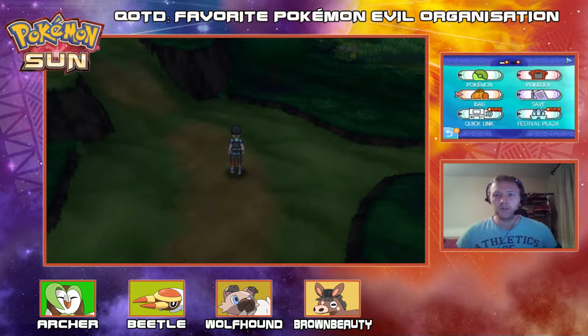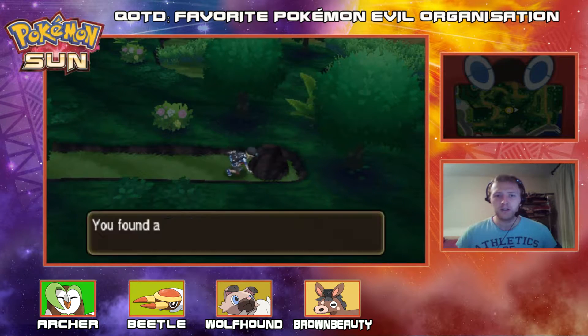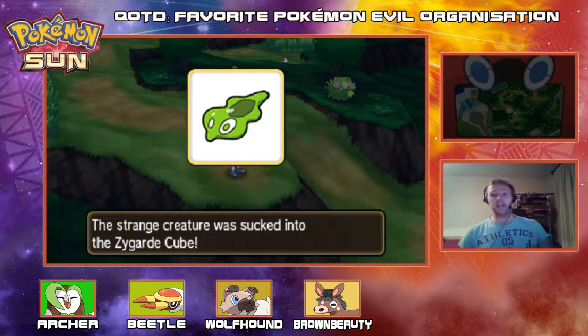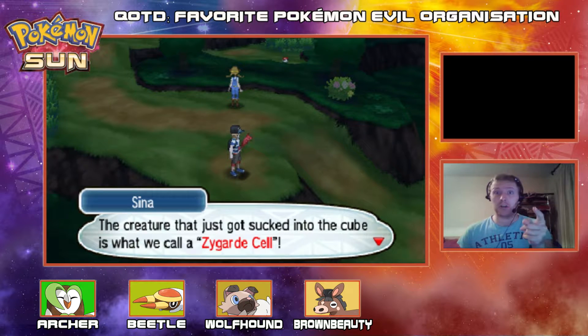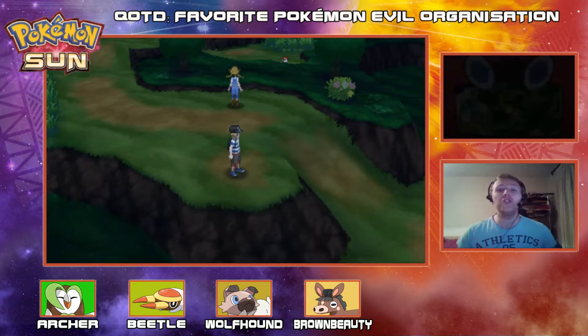So that's the trainer tip right there. Do I have to ride my Tauros here again? It's just a rock with a tiny mushroom, that's fine. Let's climb up here — there's an item here. I'm going to get a Zygarde cell. Sheena calls me — she's stalking me on Facebook or Twitter! The creature I just sucked into the cube is what they call a Zygarde cell. The Zygarde Cube I was given is like a nest for cells and cores, and my mission is to collect all of them. Bon chance!